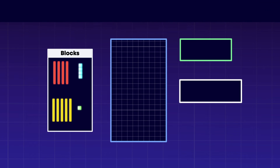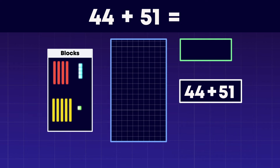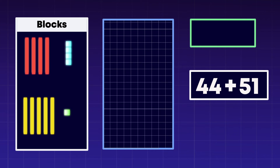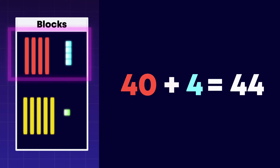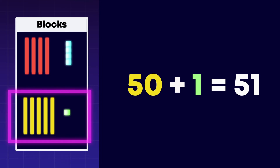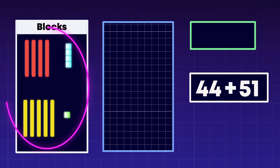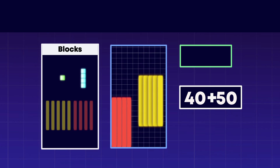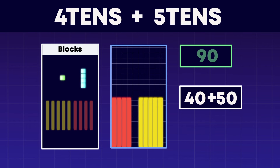Here comes the level 2 blocks. Our next sum is 44 plus 51. Let's split each number into tens and ones. 44 is 40 plus 4. 51 is 50 plus 1. Now, let's add all the tens and all the ones separately. What is 40 plus 50? 4 tens and 5 tens is 9 tens. That's 90! That's awesome adding!